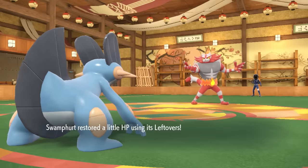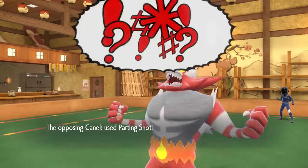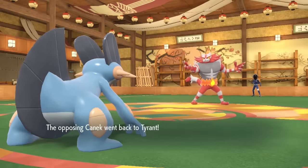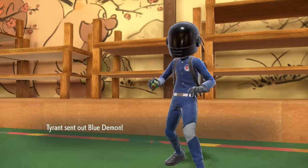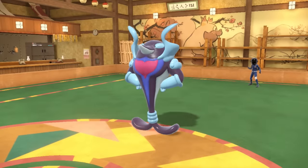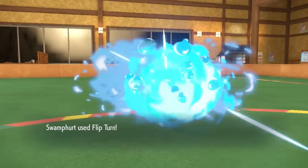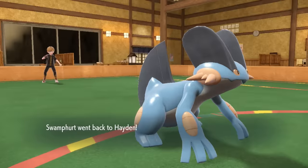Incineroar doesn't really have a whole lot it can do to the Swampert here, so I'm thinking maybe a Grass Tera is about to come at me. Regardless, I'm going to go for a Flip Turn since I've been Intimidated and need a pivot. However, they actually pivot themselves and go for Parting Shot. Swampert, already Intimidated, now cannot Earthquake his way out of a wet paper bag. I do get the pivot as they bring back in the Dolphin — an extremely scary Pokémon, especially with Choice Band. I do get the Flip Turn off, which is great — Water U-Turn is a super nice little upgrade.